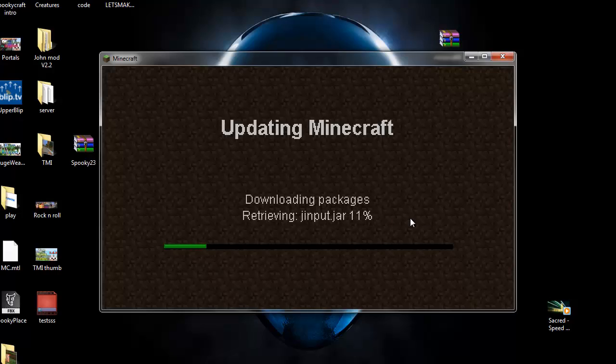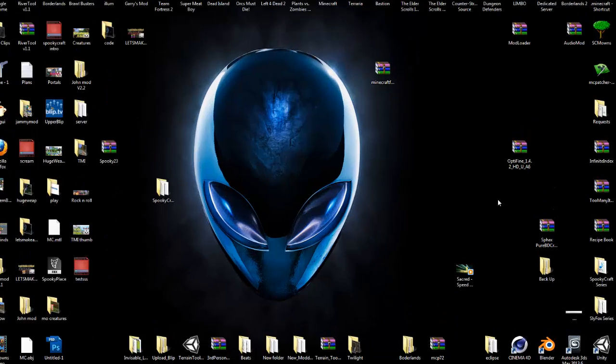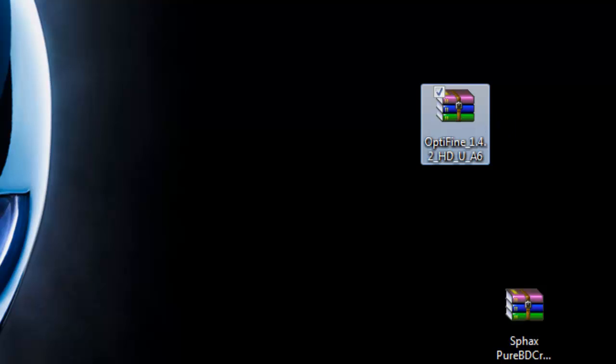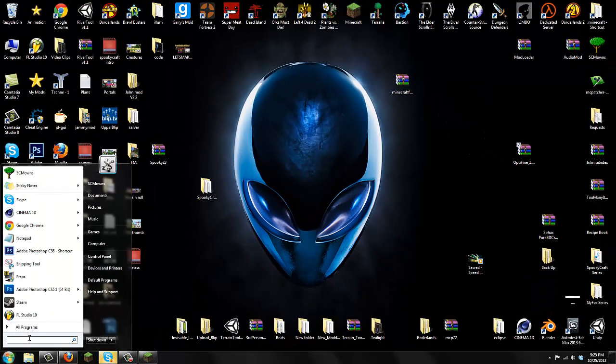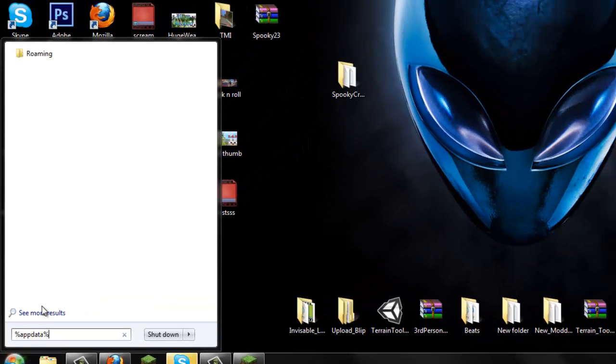Go to Options, Force Update, and log in to download a brand new minecraft.jar which we're going to mod. I'll minimize while it updates and removes my mods. Get your OptiFine download from my description — it'll take you to my website. Download it and drag it to your desktop. It'll be in a zip file. Once you have it, go to Start, search for %appdata%, and for Windows XP users — type %appdata% in the Start menu.